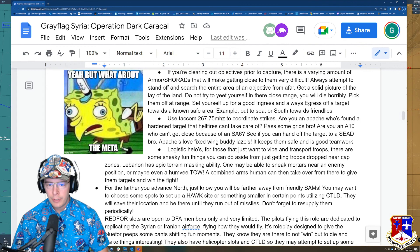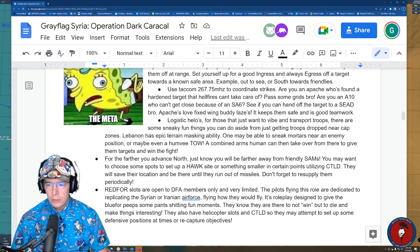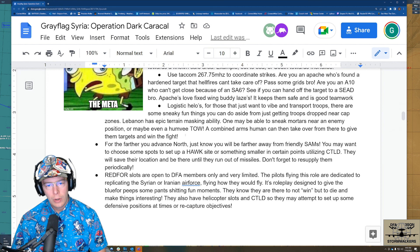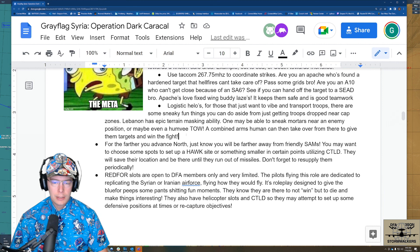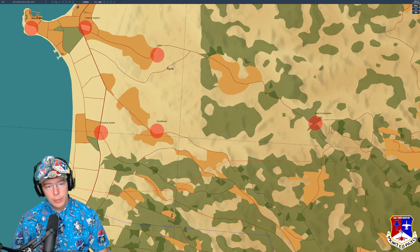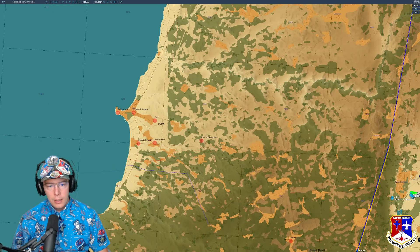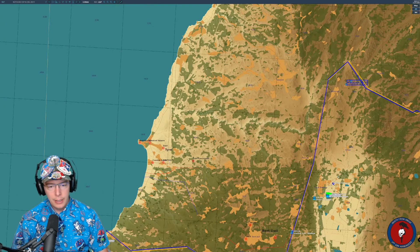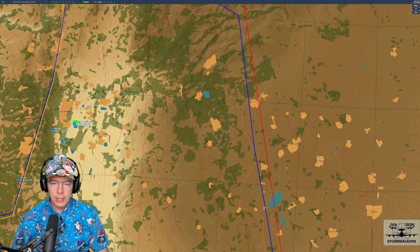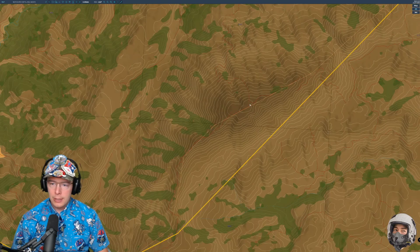TACCOM is 267.75. There's plenty of stuff to do for logistics helicopters. Look forward to CSAR — combat search and rescue — in the future. That's going to be another cool thing for logi-helos: rescuing our downed pilots. We're actively working on that. Other things for helicopters include setting up a SAM network — we've seen a Hawk site on the Golan Heights done before, even Hawk sites on Mount Hermon. That's been pretty neat.